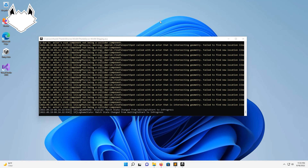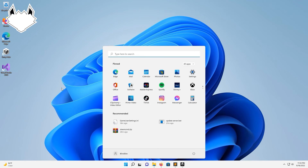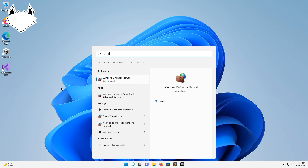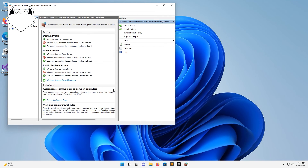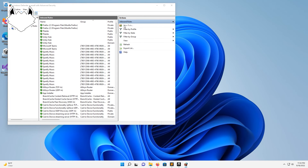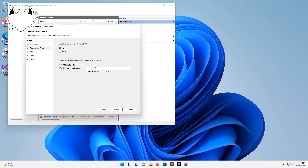So when I first recorded this, I totally forgot to do the ports for you guys. In order to do the ports — pretty easy — you're just going to want to open up your firewall. We're going to want to do the advanced security settings here. We're going to go to inbound rules, new rule. We're going to do port, hit next, TCP. We're going to do 7777 through 7778.